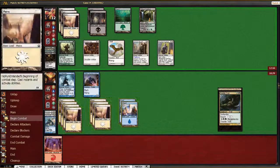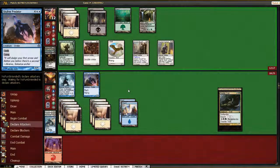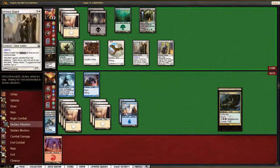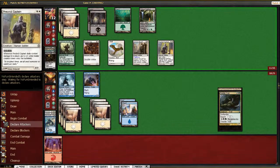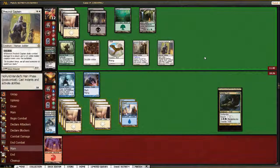It seemed a little greedy for him to kill Tower Drake instead of the Predator. If he swings with everything, he probably gets in for about three points of damage. If he has pump, he obviously just turns everything sideways. If he swings with everything and doesn't have anything, he gets in for three and puts us to one, and then we can block everything else he has on the board after that. So he's throwing away two creatures just to put us to one.